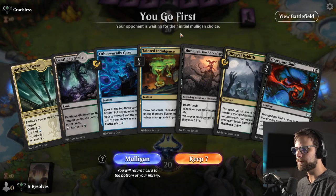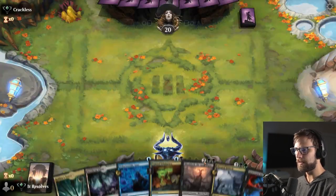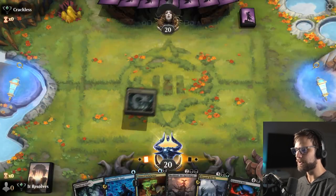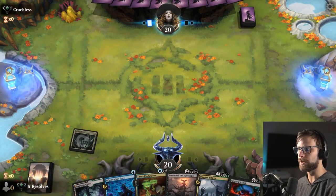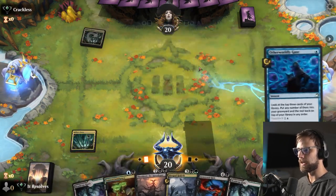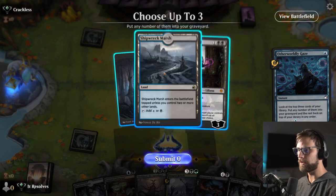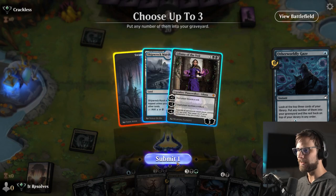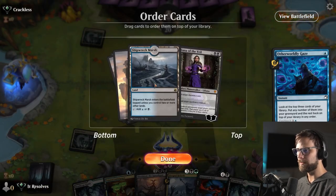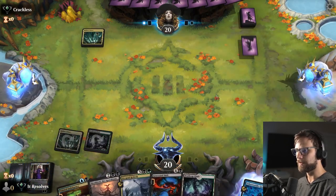Here we are for our third game — probably going to be our last. Do we like this hand? I don't love it, honestly — we've only got a couple of lands and no turn one. Potentially not a very good turn two either. We'll go ahead and Otherworldly Gaze. Oh, I love all of these — I think it's just this one we throw back. The chances of drawing another land are pretty high.